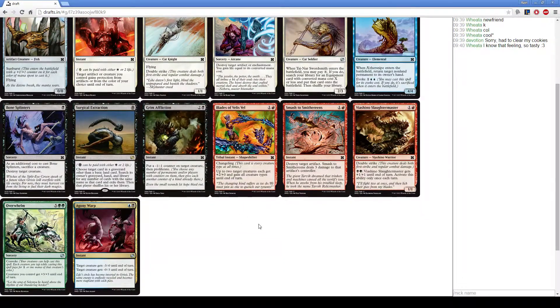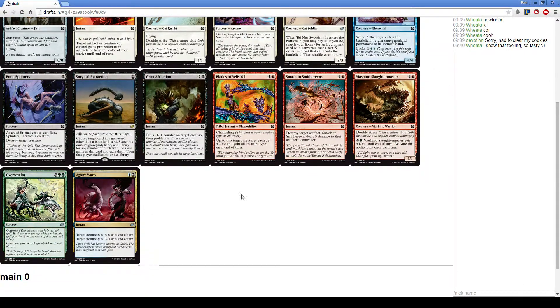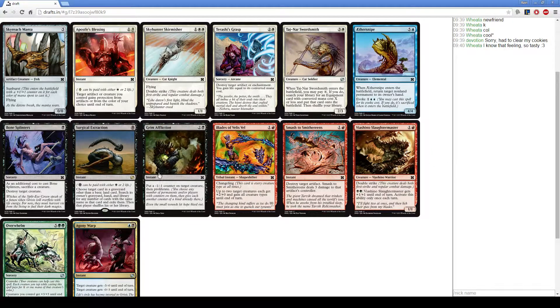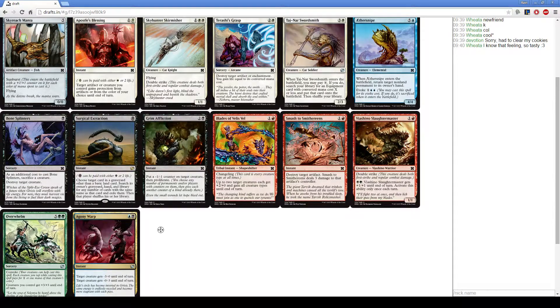What's up everybody, Rain here coming at you with another Modern Masters 2015 draft. Right off the bat, this pack is pretty underwhelming. Good cards include Aether Snipe and Agony Warp, though it's very committing. Grim Affliction is also here. The best three cards in the pack are in black and blue. I'm going to take Grim Affliction — it's probably the safest card. Agony Warp is a little better but not enough to justify committing to blue as well.